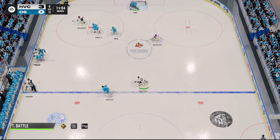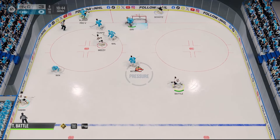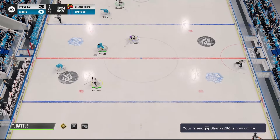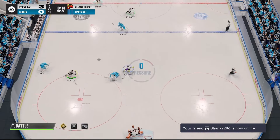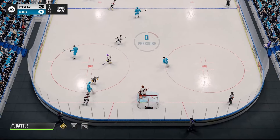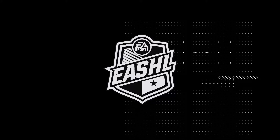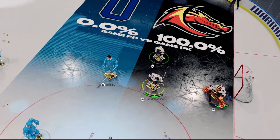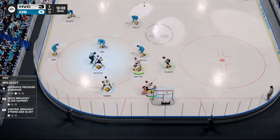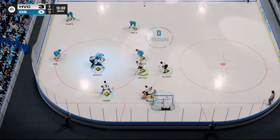That's a really good pressure from the defenseman there honestly. I'm on red — holding his stick out and just putting his body right in front of him, stops him. Red took a penalty — that's what you want to limit. I've actually started blocking a lot more shots. I don't know if it's just reading the plays better and being in a better spot, or maybe the game is giving more block animations. My guy's just in front of the box — in front of the lane.